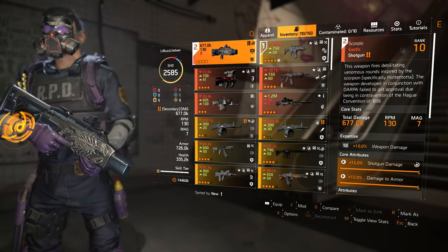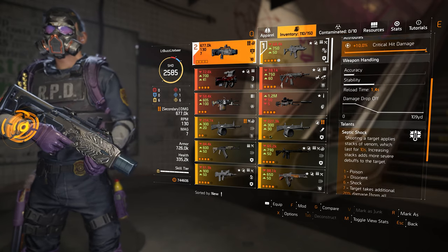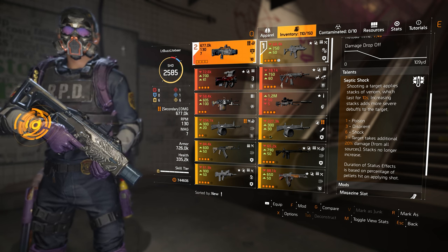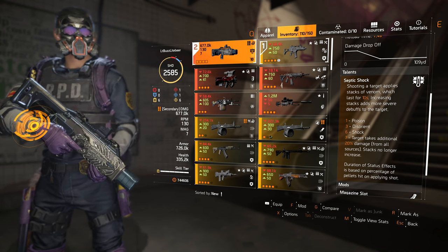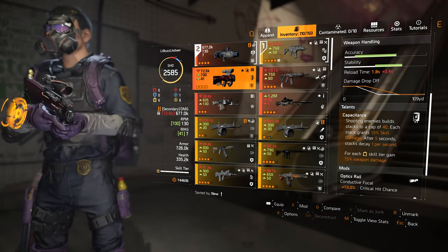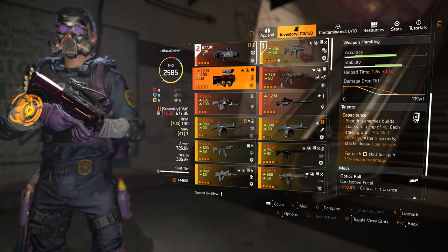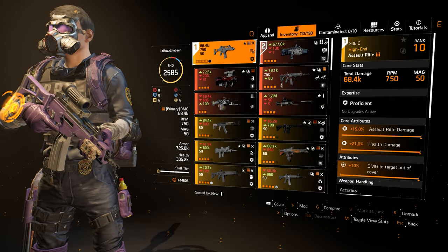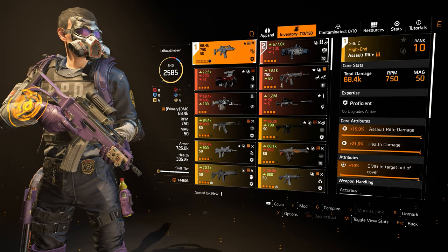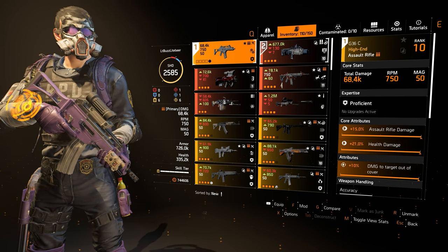Weapons are up to you, but I personally think the Scorpio Shotgun is tailor-made for this setup, as it is superb at locking down enemies that are pushing you, plus all of the Septic Shock weapon talents it features are status effects which benefit from your build stats. That 7-stack bonus of 20% additional damage from all sources, including your allies, is a great talent bonus. If shotguns are not your thing, I would also recommend an assault rifle like the Capacitor for building up skill damage stacks. For my build, I actually prefer to use a G36 with max stats and the NSYNC weapon talent. It's a stable assault rifle, and hitting targets with NSYNC instantly grants additional skill damage. There's a lot of flex to this build for weaponry, so choose what you're comfortable with.